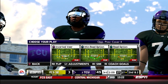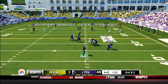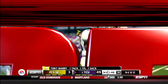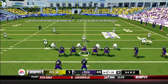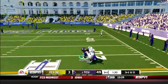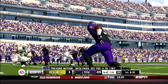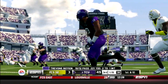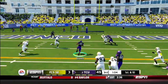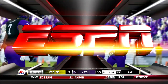TCU spreads them out with five wide. Boykin can't find the open man in time and is sacked for 10 yards. After the sack, Boykin fires and gets Josh Doxon for a 17-yard gain and the first down — Doxon has already doubled his catches from last week against LSU. TCU back out in the loaded pistol — handoff to Green up the middle, touchdown Aaron Green! That is his third rushing touchdown of the night.